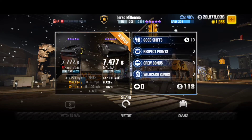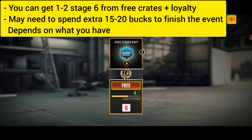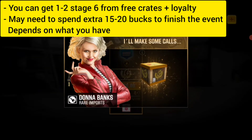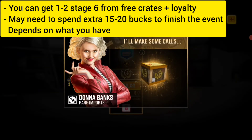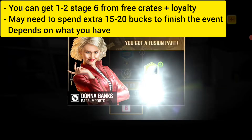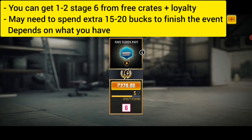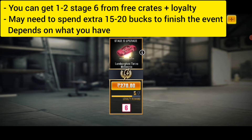The flash event gives you one free crit purple per day and the event runs for eight more days, so you can get one or two stage six parts out of the free crits and loyalty rewards. Adding this to the two stage six parts you already get from the event, you'll have around three or four stage six parts by the end. You may need one more stage six part depending on what you already have in order to finish all the way through race 30.